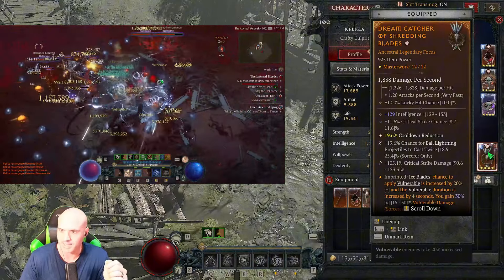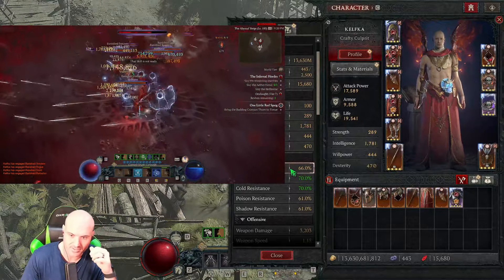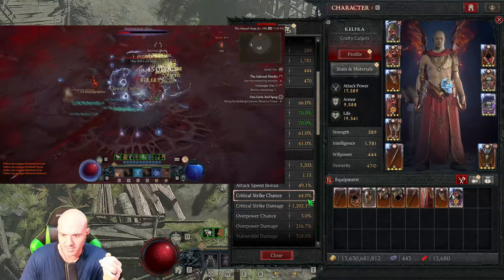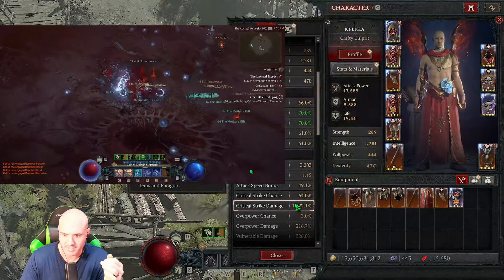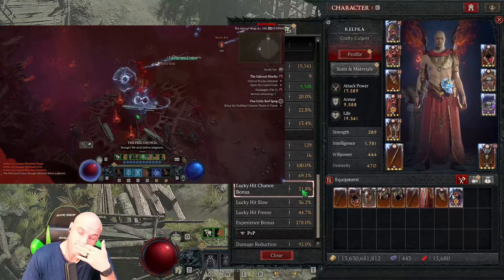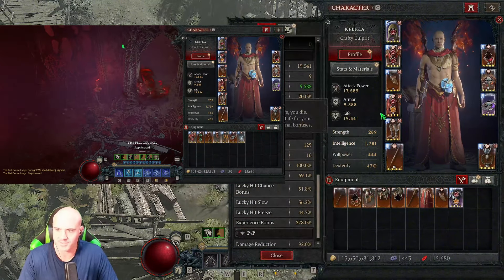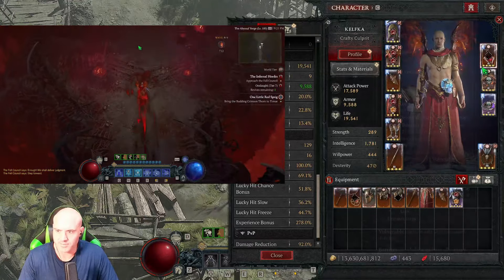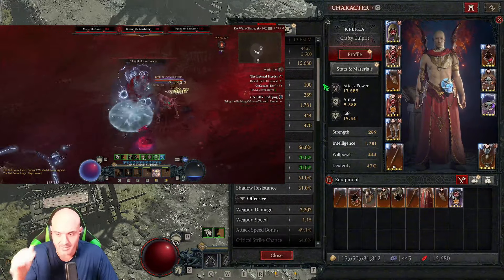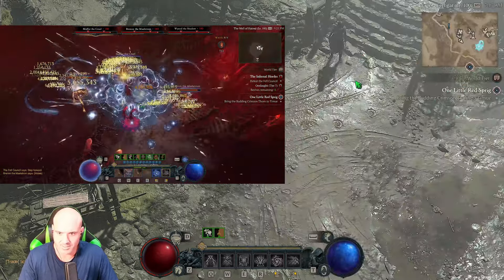On the focus: cooldown reduction, critical strike, intelligence, chance for ball lightning, and critical strike damage. We also want the Aspect of the Shredding Blades on the focus. Looking at the stats: my resistances aren't even maxed and I feel strong. With 64% critical strike chance, 1200 stat value, 69% cooldown reduction, and 51% lucky hit chance — we're utilizing a lot of lucky hit in this build. Experience bonus is 278, but I could swap gems to increase resistances. I wasn't even dying at all.